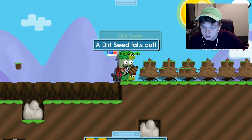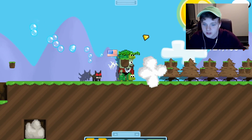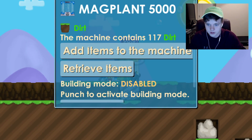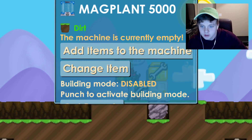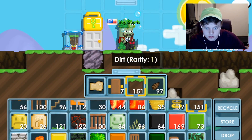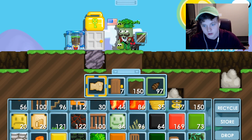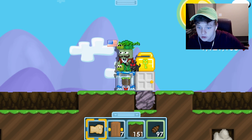Oh thank god, there we go — I'm a genius! Look at this, there's no blocks coming out because they're going straight to the machine. That's actually really really cool. It would be really useful for farmers. Now there's 117 dirt in here. I was honestly kind of scared about what happens in drop games if a scammer got this — but if it only collects from harvesting and breaking, dropping items shouldn't go to the machine. Good on you Ubisoft for that.